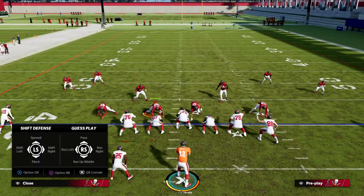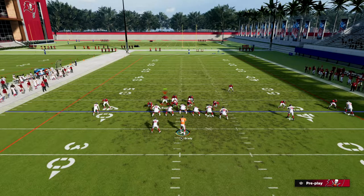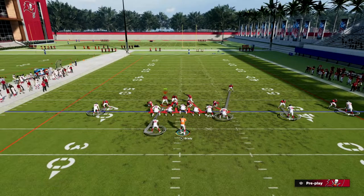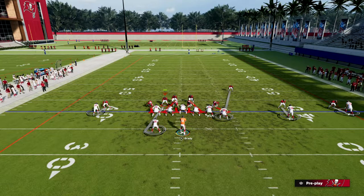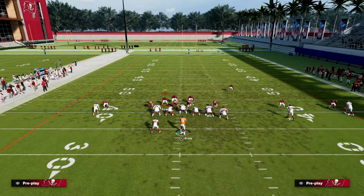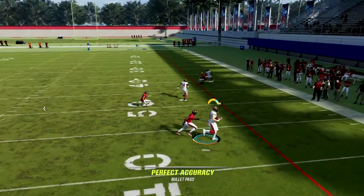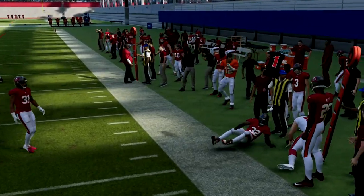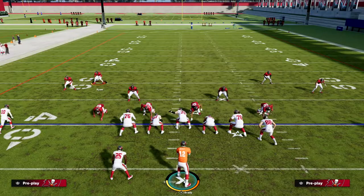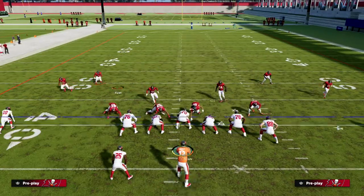Let me give you a change-up defense I really like. Against UTrips you want to send heat — blitz this formation in my opinion this year — and force them to have to block their running back or tight end, because those are the two best players in the offense. If they're running scat with a route combo, I'd rather give up a five-yard out route than a 30-yard streak up the field.